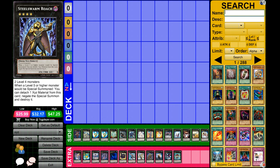Next up, Steelswarm Roach. This card is getting a reprint soon — it's kind of expensive now but it's getting reprinted, so more people will have access to it. This card is really good against decks that special summon high level monsters — Chaos Dragons is an excellent example. Any Karakuri deck would be a good example too. The downside is he's got zero defense, so a Karakuri could just switch to defense mode and run over it.